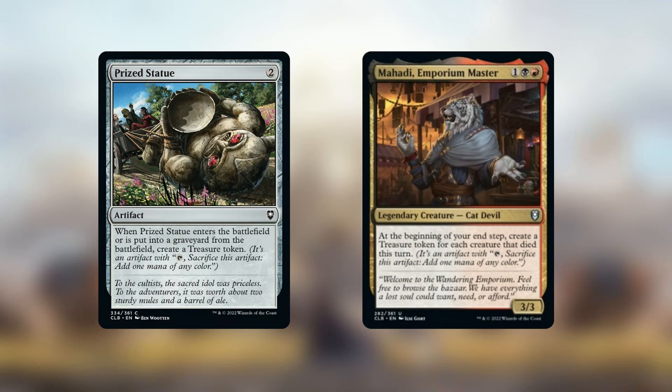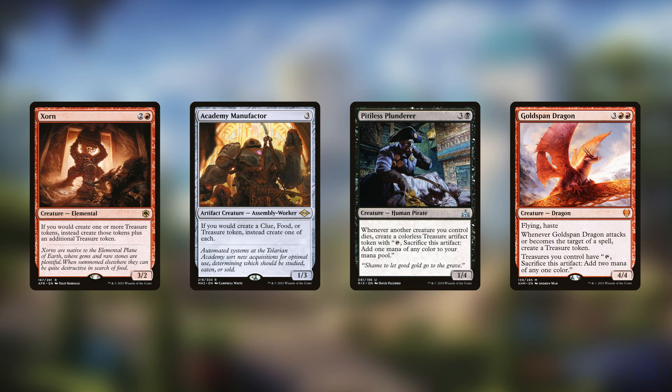For treasure token synergies, we have some new ones from Battle for Baldur's Gate. Probably the best for this commander is Prized Statue — when it enters or is put into a graveyard from the battlefield you get a treasure token. Mahadi, Emporium Master is also potentially strong: if we kill off a lot of our artifact creatures, we receive a treasure token for each one at the beginning of the next end step. Academy Manufacturer gets you clues and foods; Pitiless Plunderer is a big combo piece — each time you sacrifice an artifact creature you get another treasure.